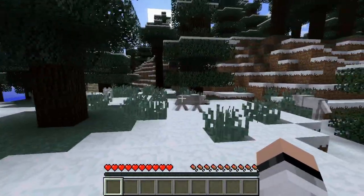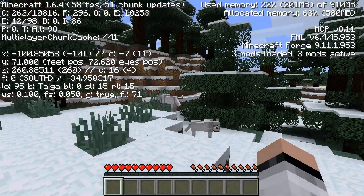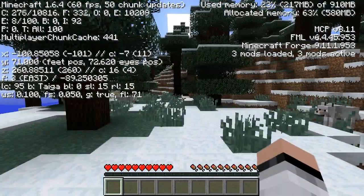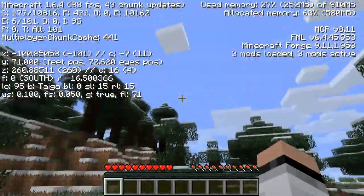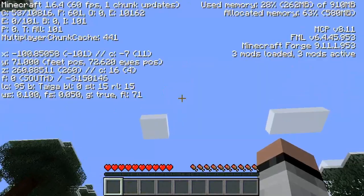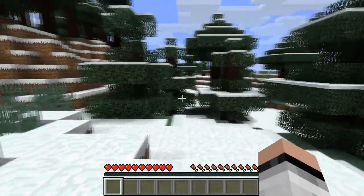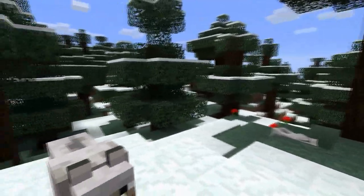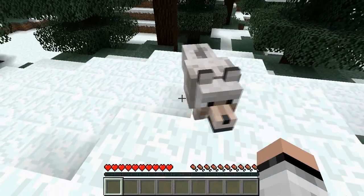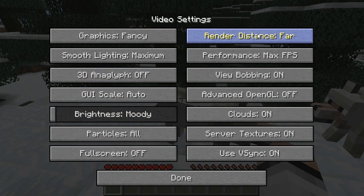If I press F3 I can show you that I have 79 FPS — I normally don't get that. I'm recording with Fraps, which normally drops me down to 30 FPS, but right now it's at a solid 83 FPS if I look up at the sky. If I press F8 I can show you guys how smooth this is — this is on Fancy and Far maximum settings. Oh look, there's a doggy right here!